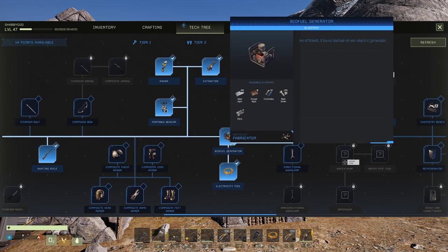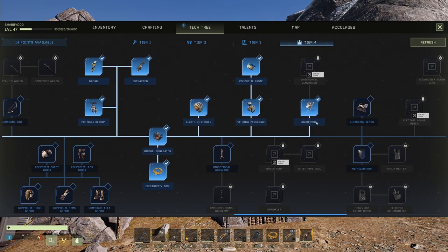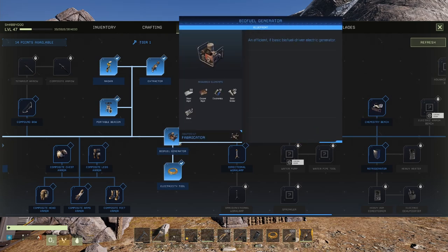From the fabricator you're going to get the biofuel generator, the electricity tool, and the solar panel. But like I said, we're going to talk about biofuel first. To make the biofuel generator you're going to need 12 electronics.